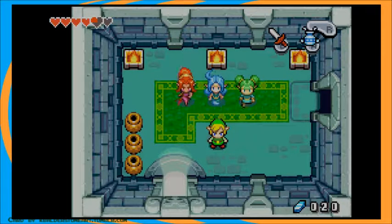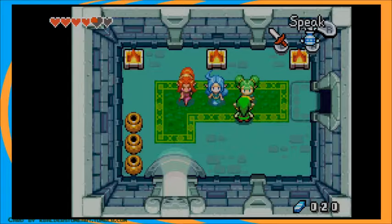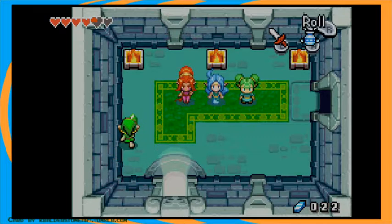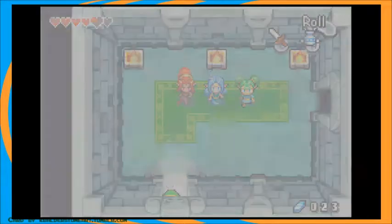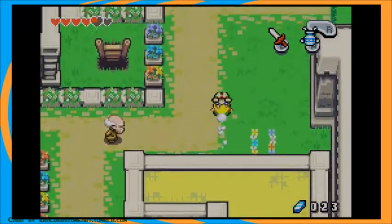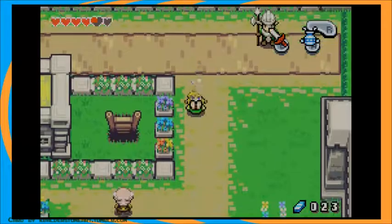Thankfully, there is actually, as I have just remembered, one more thing I want to show off. If you have played The Legend of Zelda: Oracle of Ages and Oracle of Seasons games, these three characters look very familiar. This is Farore, Nehru, and Din. These are all direct references to the Oracle games, and that brings up something I love about Minish Cap — there are references absolutely everywhere.